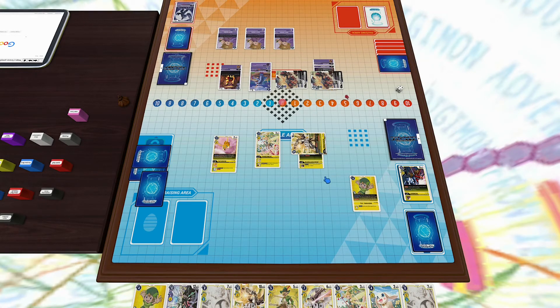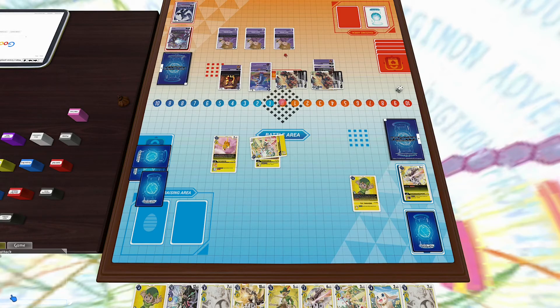Just to add insult to injury, I drop a Seraphimon — I have the memory so why not, and also just in case he has something crazy in his security like a Heat Viper. I attack with Security Attack Plus 1, reveal just a Weregarurumon, and then attack again — running into a Metal Garurumon, but that doesn't matter. I attack for game and that's the match — quite a long one! I thought it was a pretty interesting game. Let me know what you guys thought, and look forward to more Digimon content. Thanks for watching!